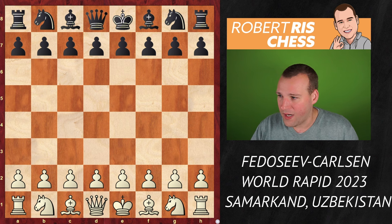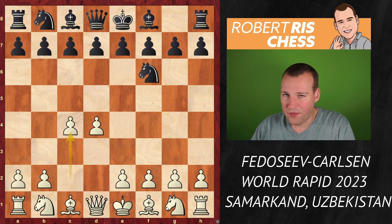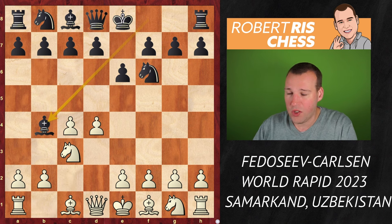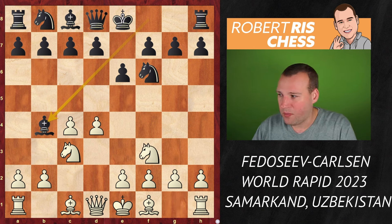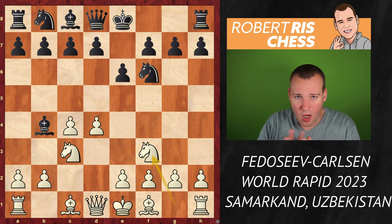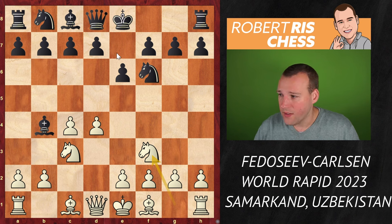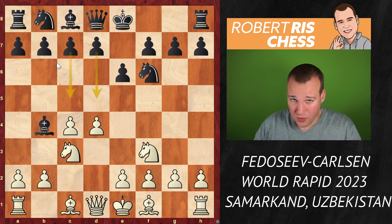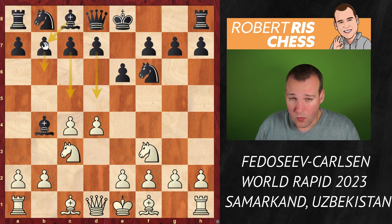Fedoseev starts with 1.d4 and we get the Nimzo Indian after Nf6, c4, e6, Nc3, Bb4, and here Fedoseev plays Nf3. There are so many different ways of playing here with black. You normally are going to challenge the center with d5, maybe c5, or you can postpone the decision and instead fianchetto your queen's bishop. Many different ways of playing.